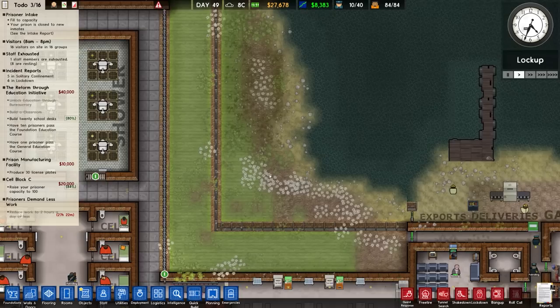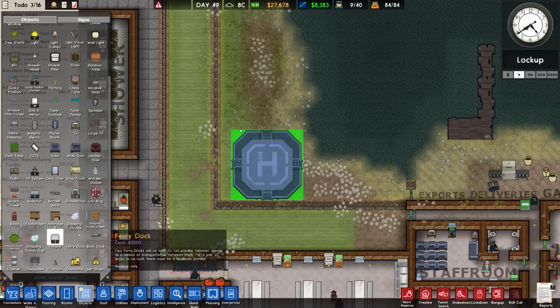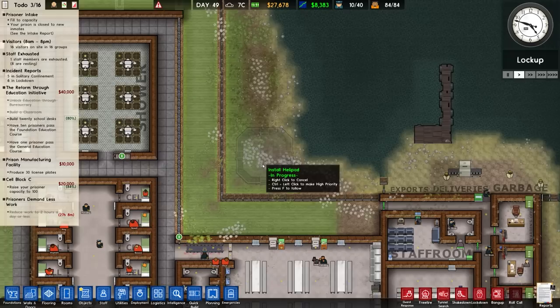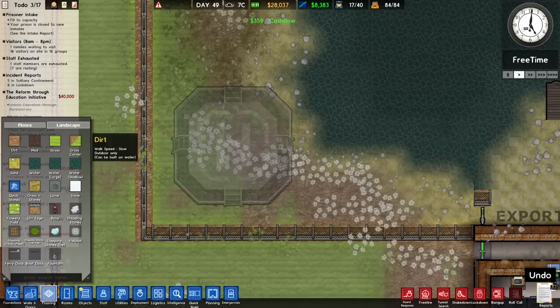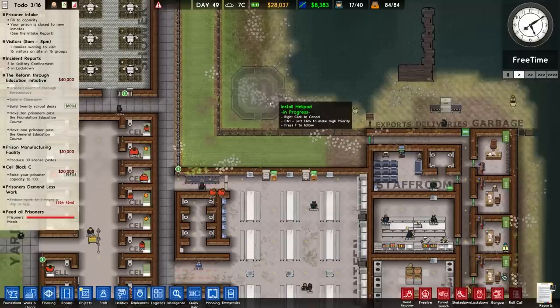A couple of people suggested placing a helipad in this corner, and we've already got one in stock so there's no problem placing it there. We need helipads to call in emergency services. It's on the outside of the facility so there's quite a long route around, but it's one of the only areas we can place it. I'm going to add some sand flooring around it so they can get around the outside.